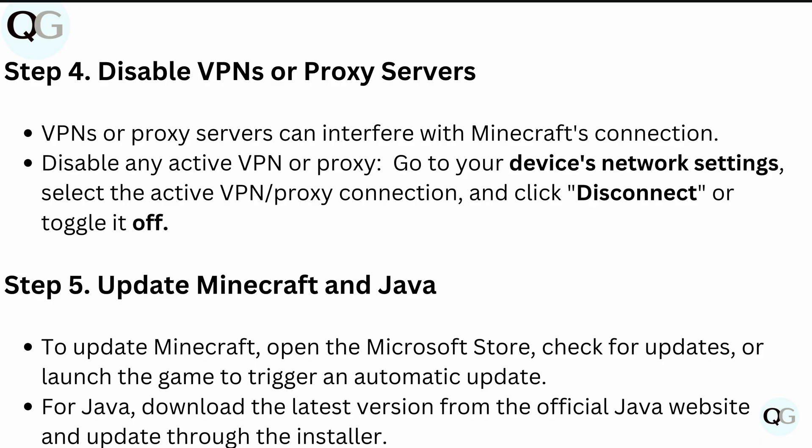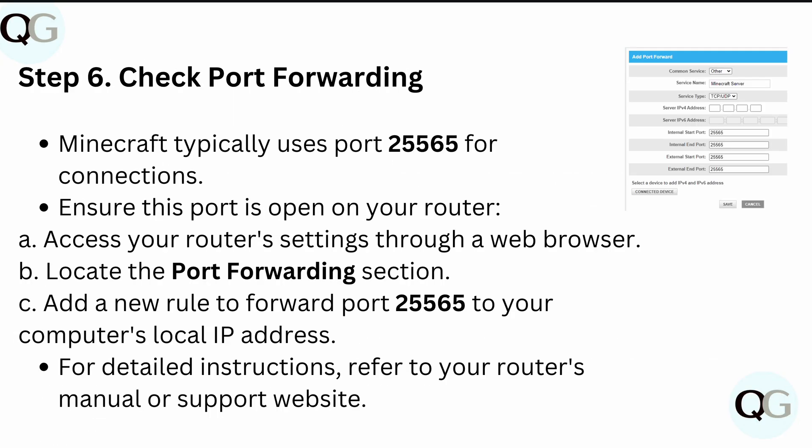Next, update Minecraft and Java. To update Minecraft, open the Microsoft Store and click for updates or launch the game to trigger any automatic updates. For Java, download the latest version from the official Java website and update through the installer.